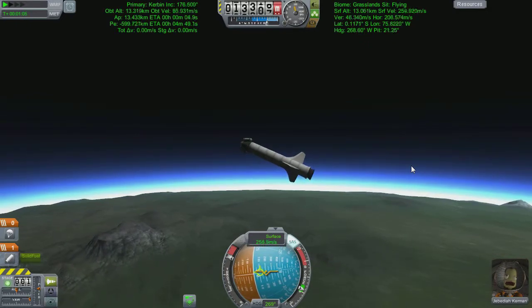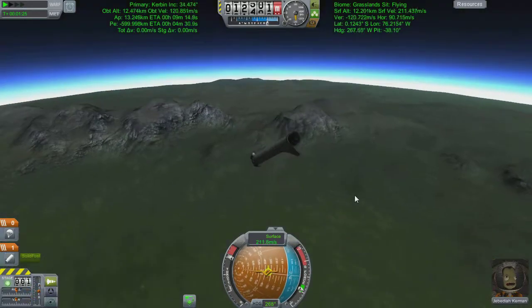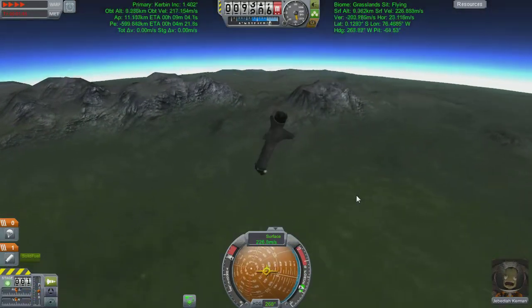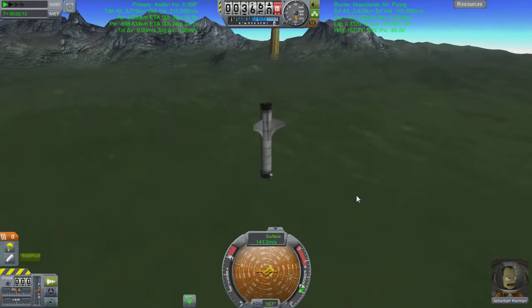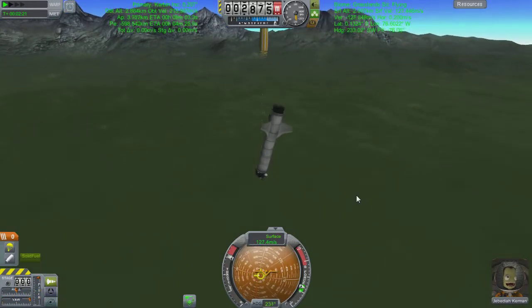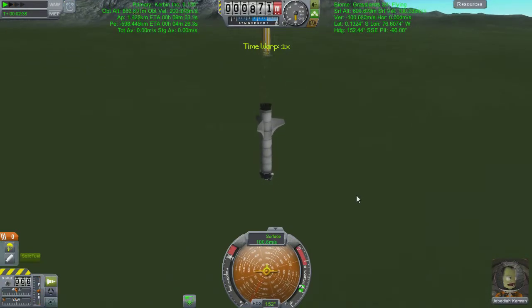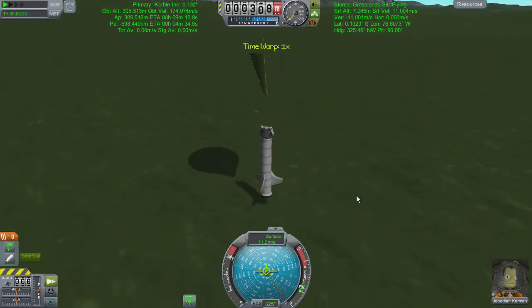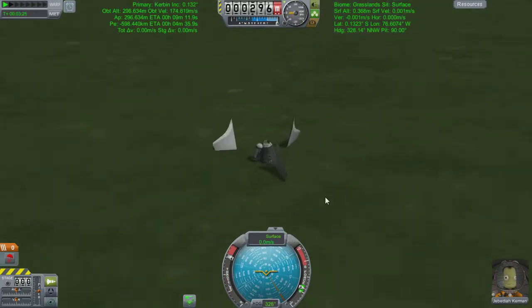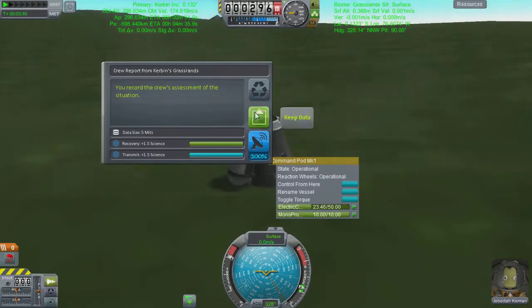Up until this point I had neglected to do any surface samples. This is my main problem with playing Kerbal - I neglect some serious bits of science and end up trailing a little bit behind. It used to be crew reports I never remembered, but now I remember those and the EVA but just not surface samples. After that bit of waffle, we've done a full parabolic arc and we're coming down towards the grasslands biome. We come down so incredibly fast that hardware-assisted braking is on order and we lose some of our science.